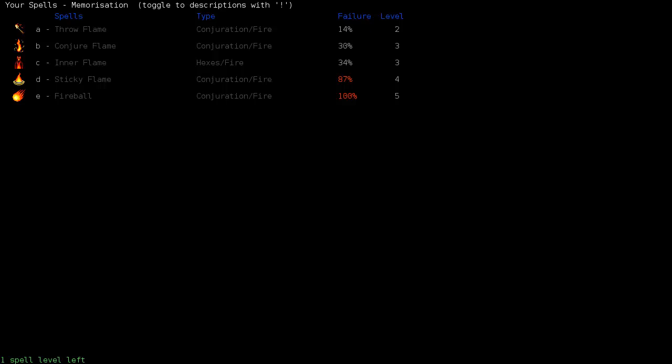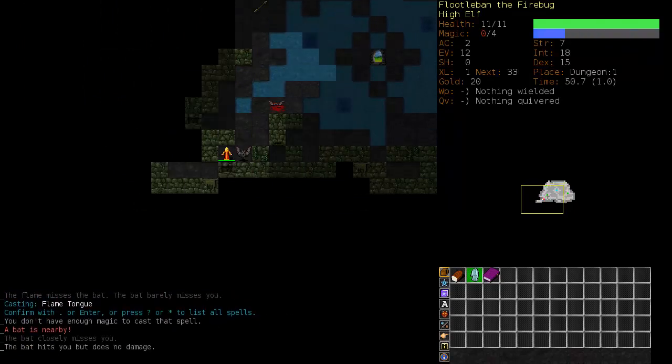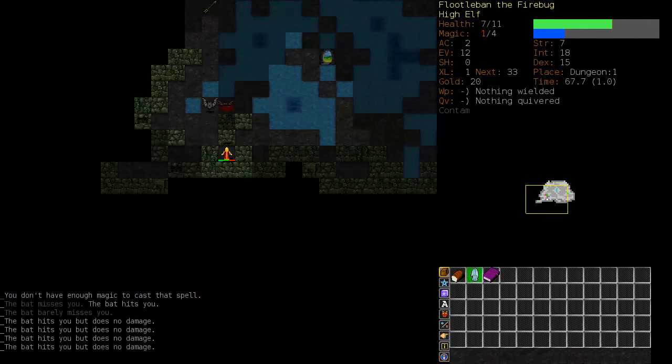Flametongue is a good spell. Throw Flame is a level two spell which actually does less damage than Flametongue — it just has a better range. I don't usually bother to memorize that. Inner Flame is a little dangerous to use. Conjure Flame is always useful; I would suggest memorizing that. You have to get your hexes up and make sure you kill the hexed monster at a decent distance from yourself or it could kill you. Sticky Flame is one of the best mid-level spells in the game, and Fireball is very good as well. I just stick with Conjure Flame until about level four and then memorize Sticky Flame.